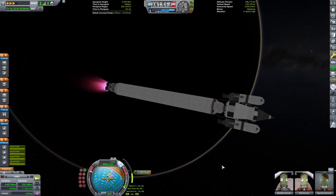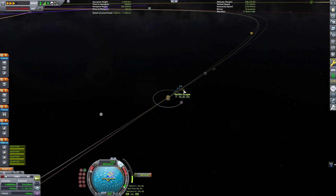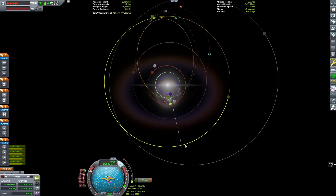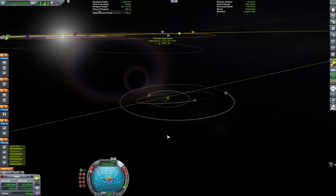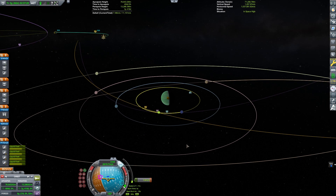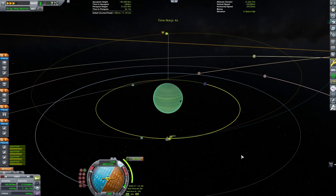I stacked a bunch of liquid fuel tanks and then put a fairing over it to cover it all, using struts to keep it in place. I've only got four of the nuclear Nerv engines, which gives a starting thrust-to-weight ratio for that stage of about 0.1. That's fine at high enough orbits — those engines have a specific impulse of 800 seconds, so really handy to use.